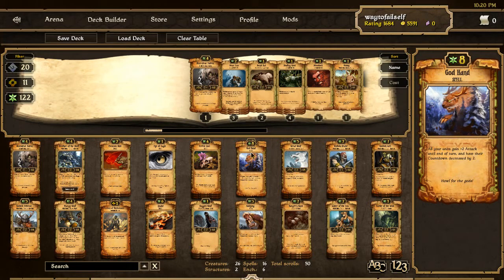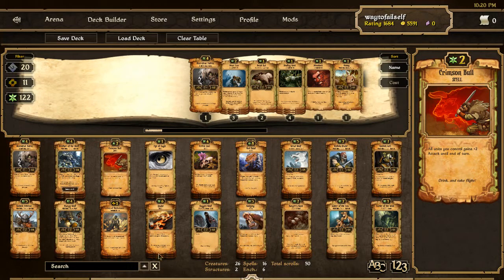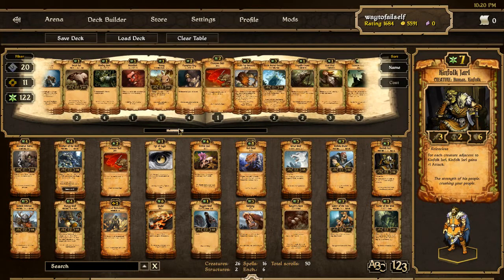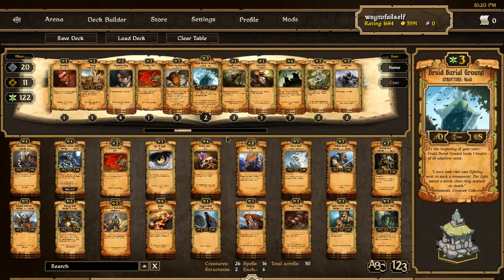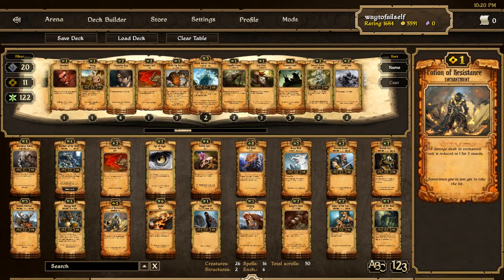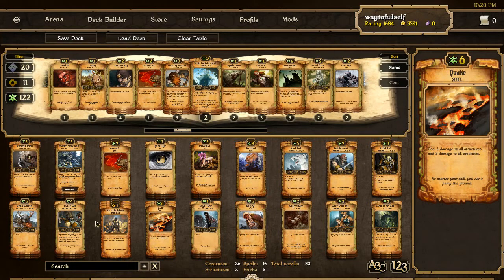This deck only has two God Hands, only has two Crimson Bulls, but in lieu of having all those spells and instants it's more creature focused. I actually have some Kinfolk Jarls, although I am thinking about replacing those with the Druidic Burial Grounds because I can get those out faster and they're a pretty good wall. The goal is to get creatures out and then protect them with Potion of Resistance and have some Quake for backup.